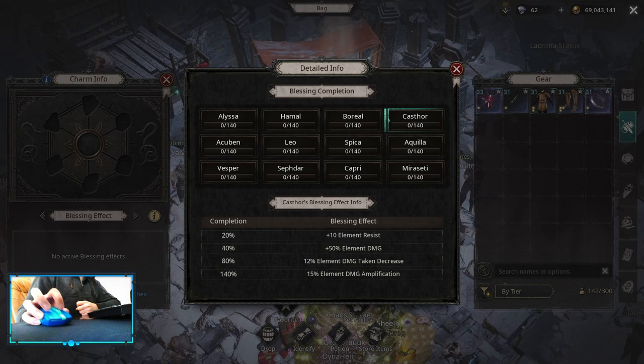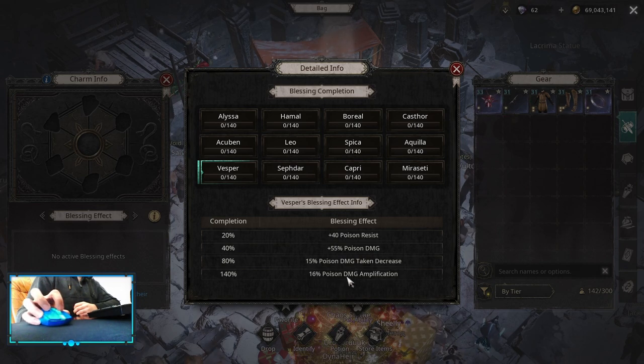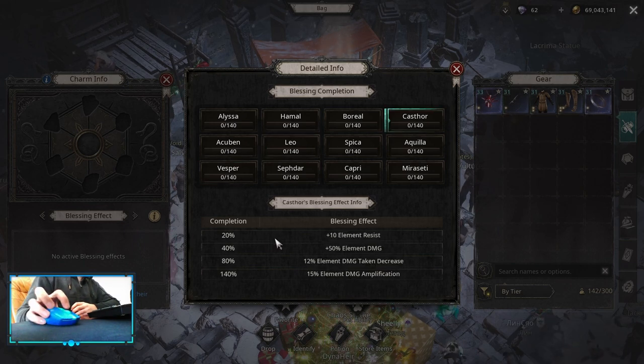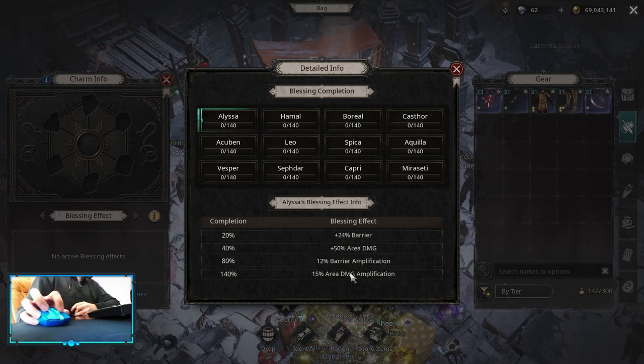For Blessings, you want to start with Castor for Elemental Damage Amplification and Elemental Damage Shaking Degrees. Then go into Vespa for Poison Damage Amplification and Poison Damage Degrees. For the third one go into Level. You can do Level second depending on how much dodge you need. If you don't have much dodge, you can skip Vespa and go into Level first for Projectile Damage plus Dodge Rate. After that you have a choice.